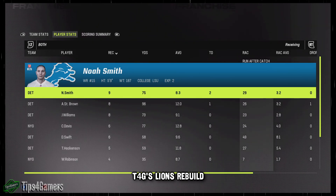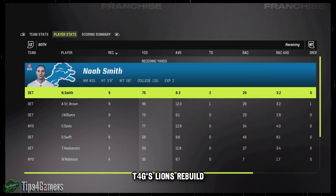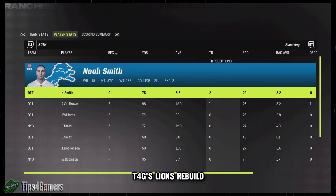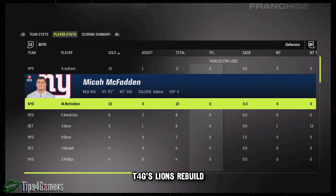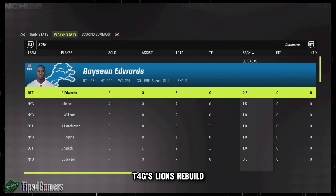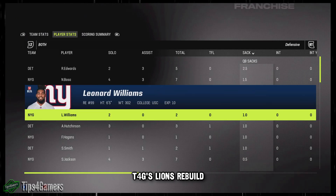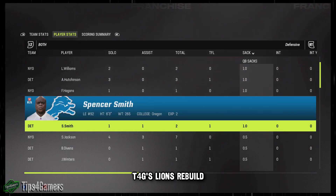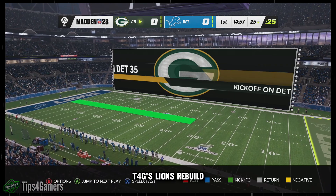Now let's talk about break sack: scrambler had eight, improviser had three, strong arm had two, field general had zero. So based on upgrading, the statistics show that you will win on throw under pressure, break sack, medium accuracy, short accuracy, and you'll come relatively close on deep accuracy and throw power. You'll be leading on awareness as well. So without even going into the other ones, you're still winning. You are winning the battle of attrition and you're going to have a better quarterback at the end.